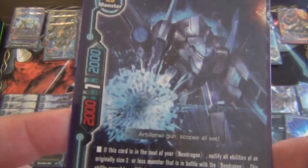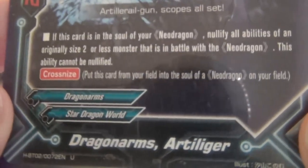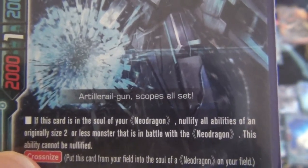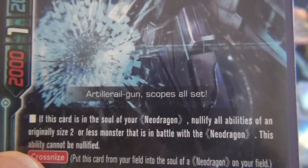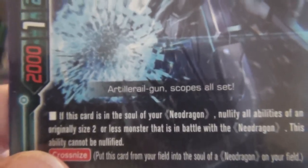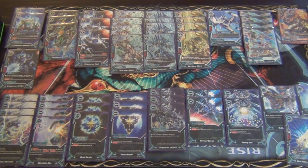Lastly for the Crossknizers, we have a size 0, 2/1/2: Dragon Arms Artillager. If this card is in the soul of your Neo Dragon, nullify all abilities of an originally sized 2 or less monster in battle with the Neo Dragon. This ability cannot be nullified. In the future this card could go up in copies because it'll help negate the Soul Guard of size 2 monsters on your opponent's side of the field. It also works defensively against things like Penetrate and Double Attack.